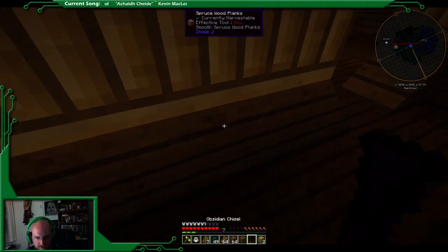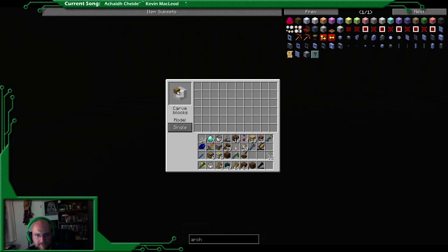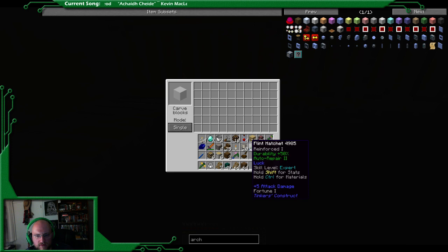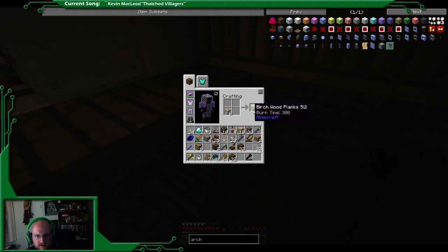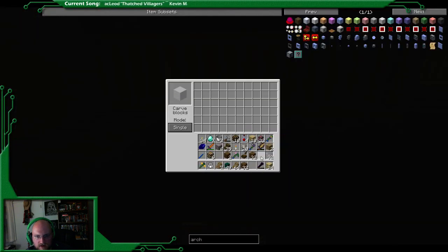Got to chisel a few things here. This goes and becomes that. Oh well, half of this is going to go on the outside. I just put the wrong one. That'll be good there. I think this just needs to be converted into these birch wood planks and we should be good, and I can put that back.